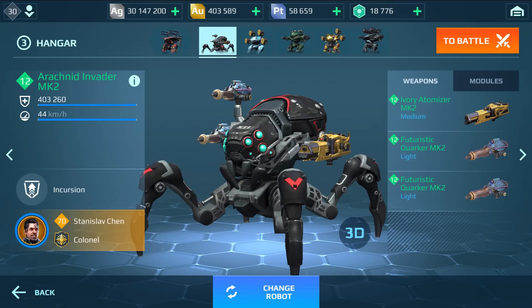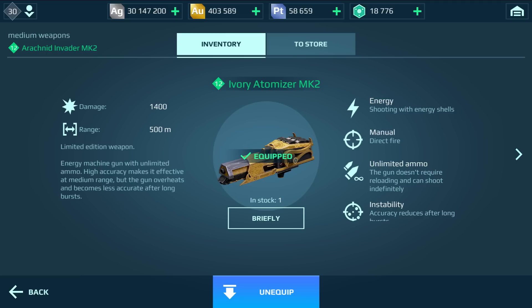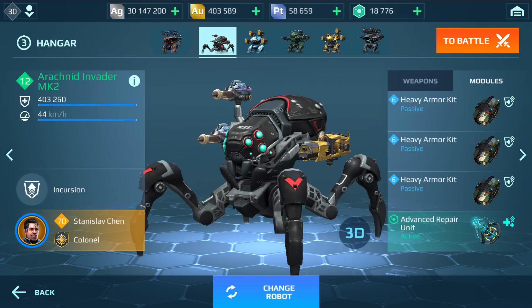Hey, what's up everyone, this is ADGaming and welcome back to my channel. Today's video I'm gonna show you how to create the Super Invader — the big juicy spider. I'll show you exactly how to do it like we did with the Fenrir. I'm gonna use the new machine guns; I think this is gonna be the best build for the Invader.